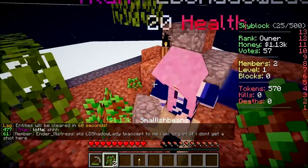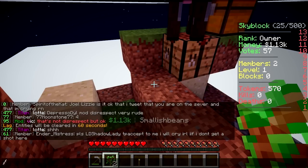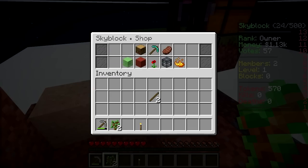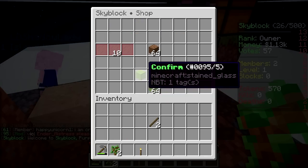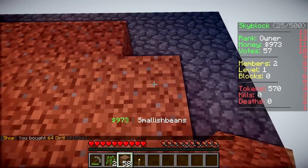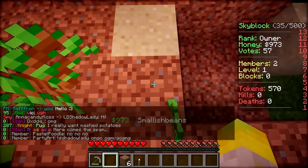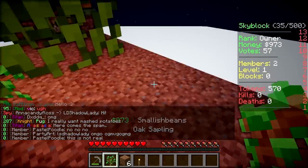Do we use the cobble to buy dirt, because we're gonna need more dirt so I can plant more saplings to make money. You could buy dirt now if you wanted to. I will buy some dirt. Should we get a stack? I've done it - I'm a crazy investor, I'm investing in the island's future, Lizzie.